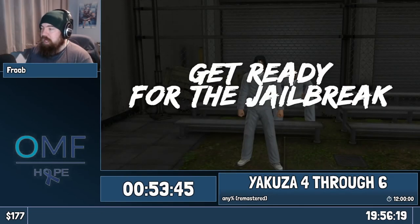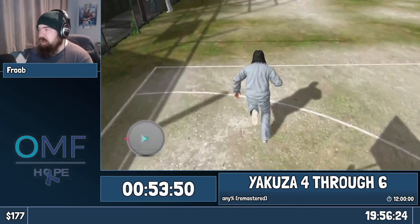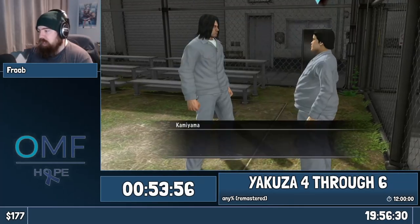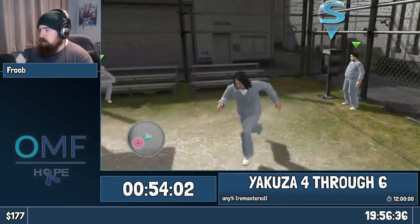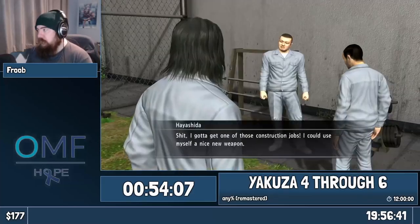That is Kamiyama, but that's not the Kamiyama we're used to. This is a different Kamiyama — this is Renji Kamiyama, who's the twin brother of the other Kamiyama you've known from the other Yakuza games. They're twins. It's an excuse to have two Kamiyamas. So we need to get a couple of items for Kamiyama — this is going to start the Yakuza 4 prison fetch quest.